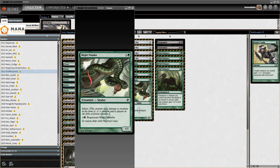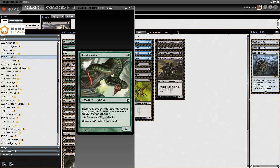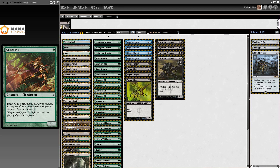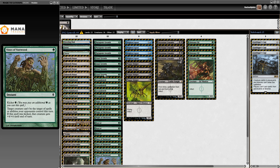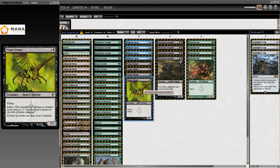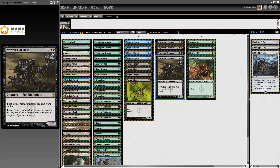Then we go to 2012 still, and this is Geo Mox's list from the 31st of August 2012 — the first list I could find that was actually Sultai. We have the usual pump spells: Mutagenic Growth, Giant Growth, Glistener Elf. This list is just pump spells and 20 infect creatures with four Inkmoth Nexus, four Blighted Agent, and four Plague Stinger — a flying creature with Infect, super powerful because it gives evasion. Blighted Agent is plainly better, but Plague Stinger is still very good.